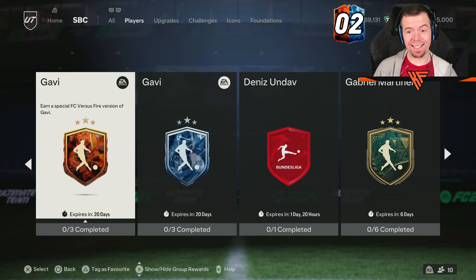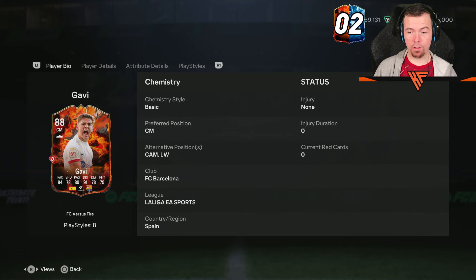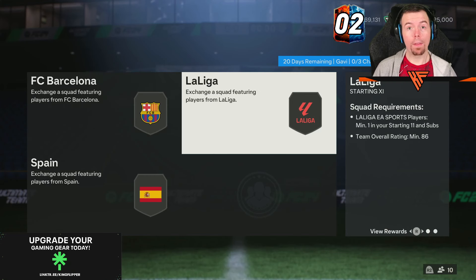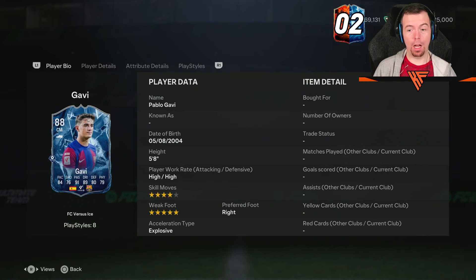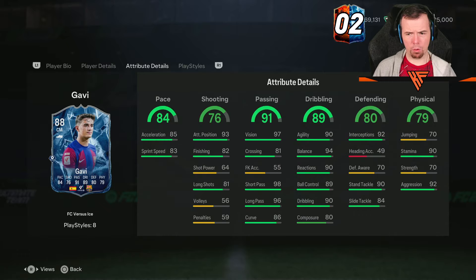Our Fire and Ice card for SBCs is Gavi. We've got a Fire 1 which is an 88-rated, 5-star, 4-star. You can play left winger and CAM as well. And then we've got his Ice card which is 4-star, 5-star. You can play the same positions — well, that's a bit boring.